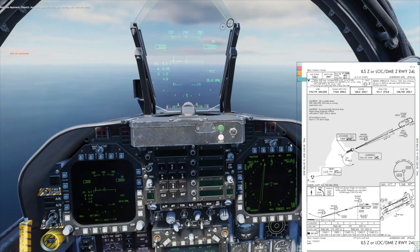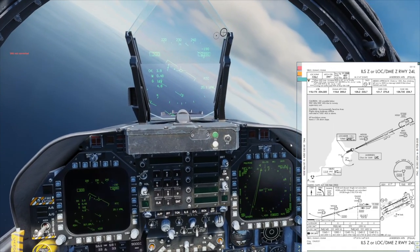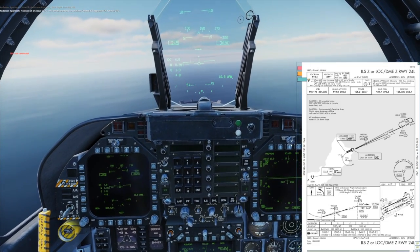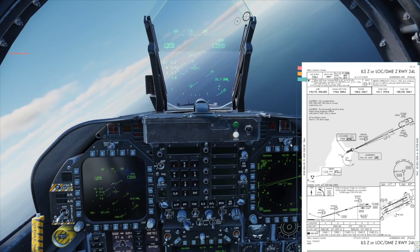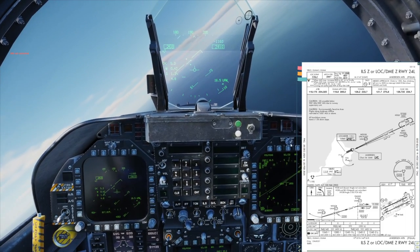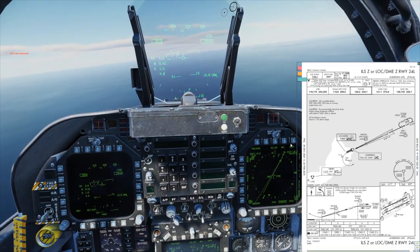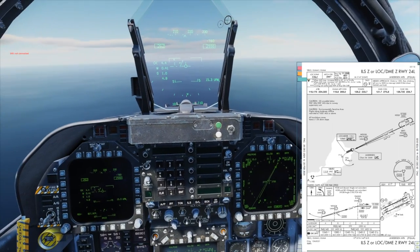Chaos 2-1, Anderson approach, turn right heading 2-1-6, maintain at or above 2,000 feet until established on the localizer, cleared ILS approach runway 2-4 left. Readback: turn right 216, descend and maintain 2,200, cleared for the ILS runway 24 left, Chaos. Just looking up there. We'll be at 2,200 at 5 according to the plate.